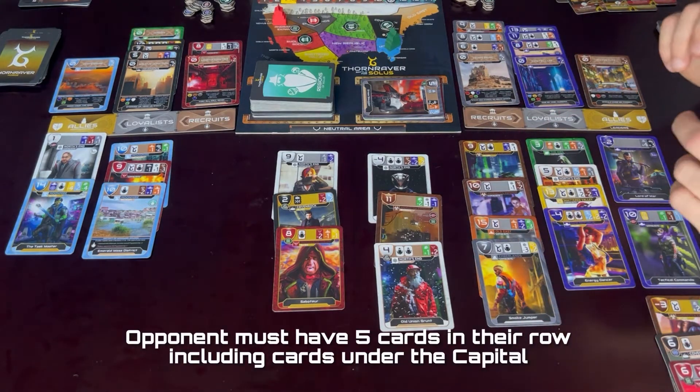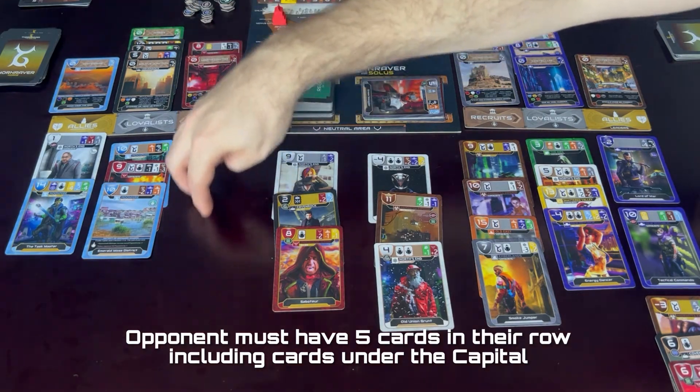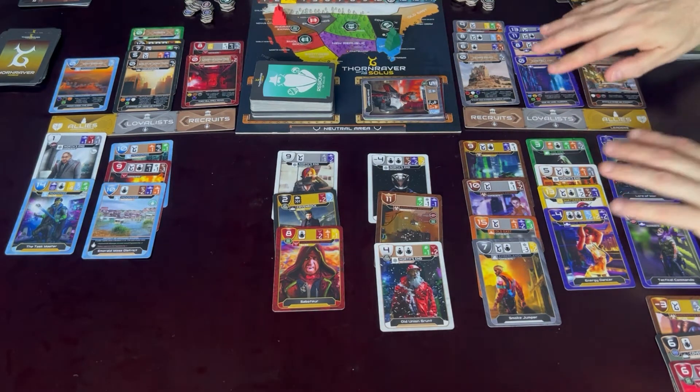The opponent must have at least five available cards to battle. They do not — they have no cards in their recruits and they have only one here, so I cannot battle him yet. However, this row — the loyalist —